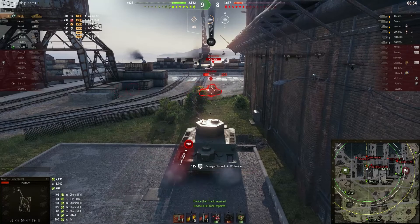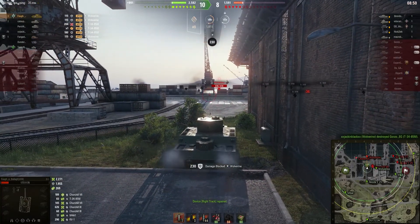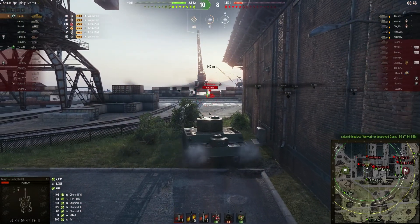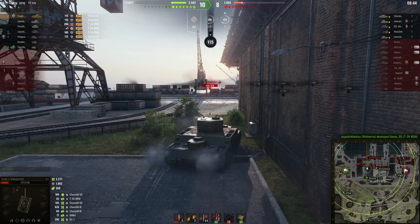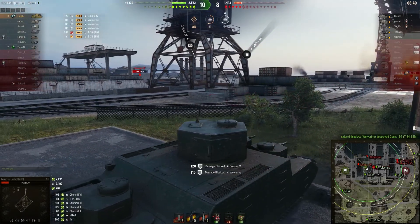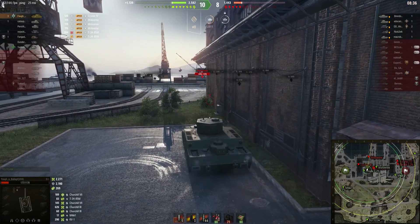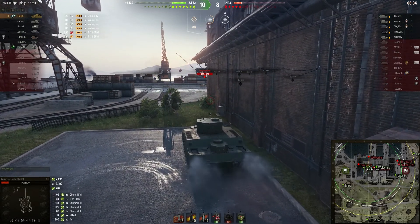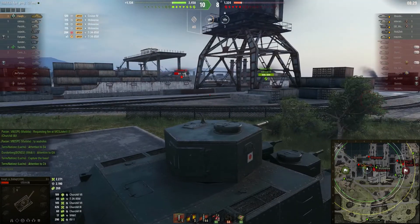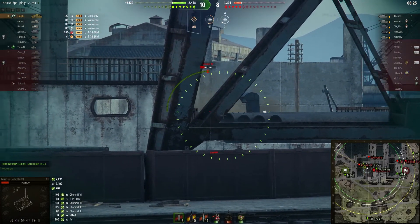He gets set on fire and he's going back to the garage. And there's the Wolverine. This team is up by two. Fall has been holding his side over here like a boss. You see what I mean about this Cruiser, man? The Cruiser is hitting him but it's just bouncing shots. You're going to have to load gold, buddy, if you're going to pen this thing — at least consistently.